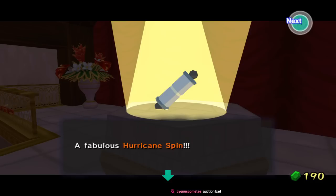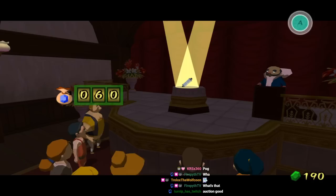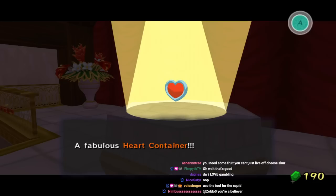I almost missed every single one. Let's go to auction. Alright, so there's four items here. Hurricane Spin. Okay, that's pretty fun, though. It's not useful, but it's gonna be all my money. I don't think I should do this, chat. A pear! Piece of hearts. There's nothing here. Chat, if there's nothing here, you realize it's back to the gambling. A heart container.